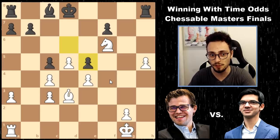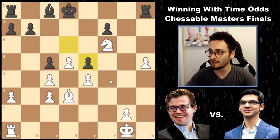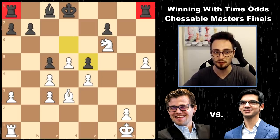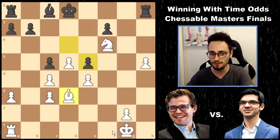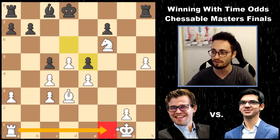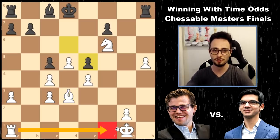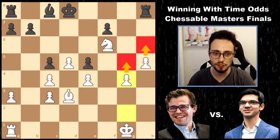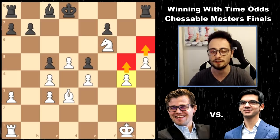Rooks are endgame pieces. Right now, Black's rooks are completely out of the game. So is White's bishop, but at least White is going to be the one bringing the rook to the party faster than the rook on h8 or the rook on a8. So Magnus plays g4. The idea of this move is to play g5-h6 and basically lock in that knight on f6 forever.